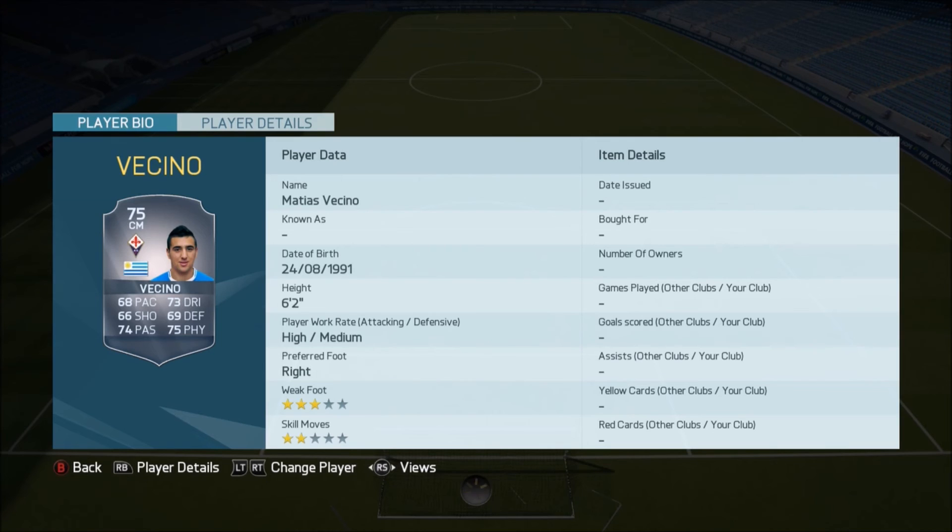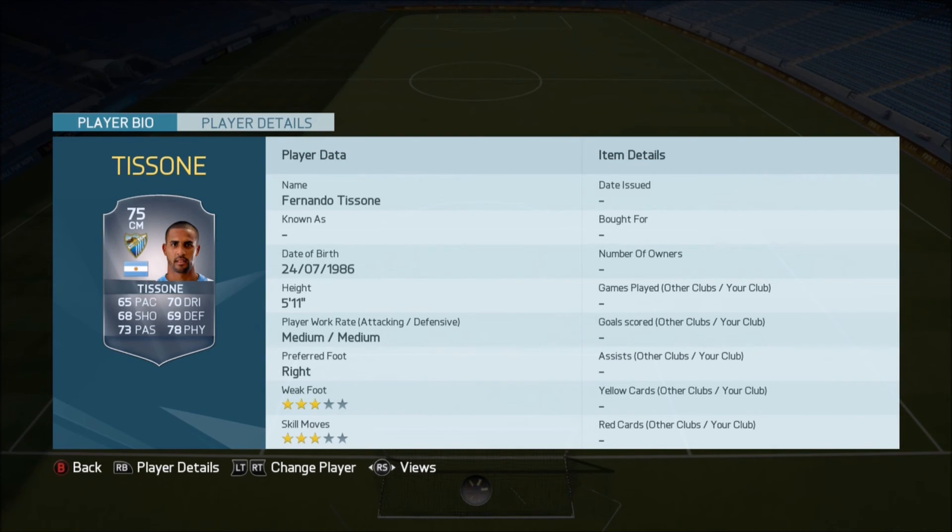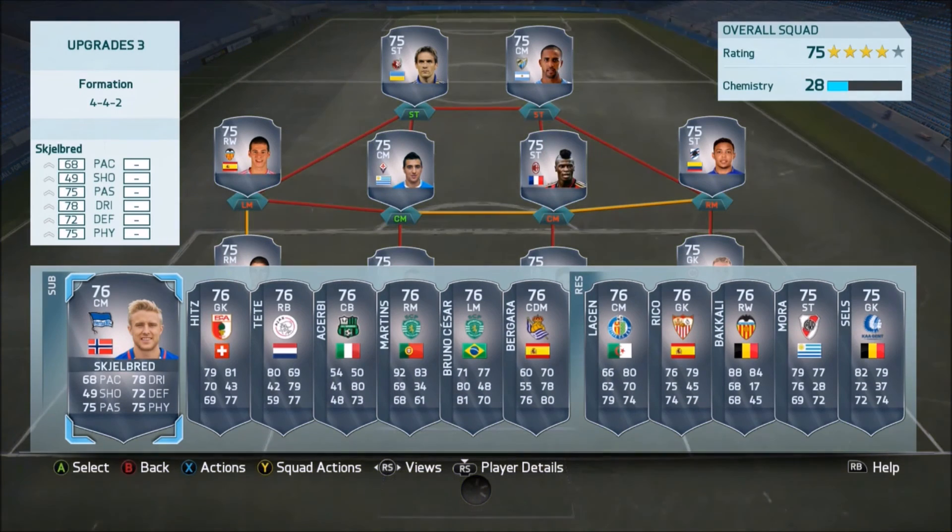We have got Vecino there as well — 6'2, an alright card for him. We've got Mina, he is playing for Valencia in the Liga BBVA, going up to 75. We've got Tissone there going up to a 75 rated player as well. Devic here has gone up to a 75. And yeah, that is the end of this concept squad here — so you can see all the players right here on screen.